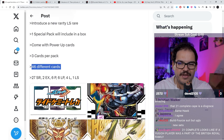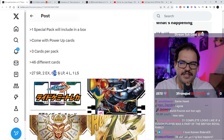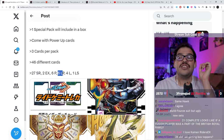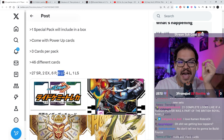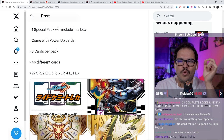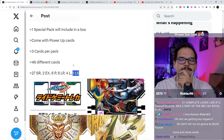Here's the split for each box: 27 super rares, 2 EXes, 6 parallels, 6 legend parallels, 4 legend cards, and 1 LS card.